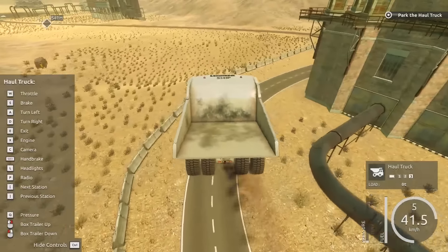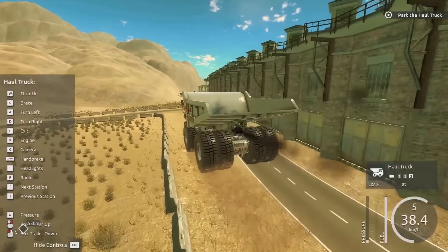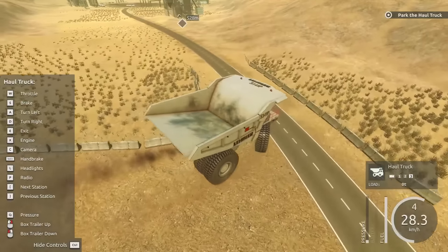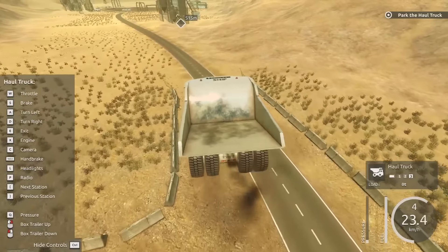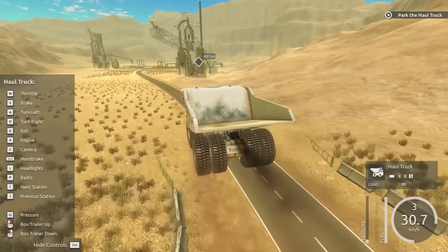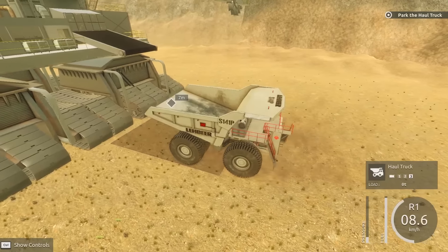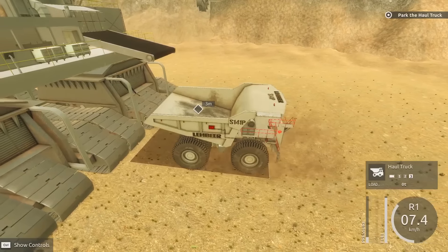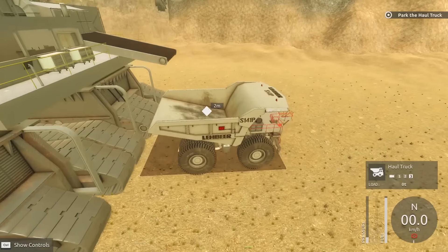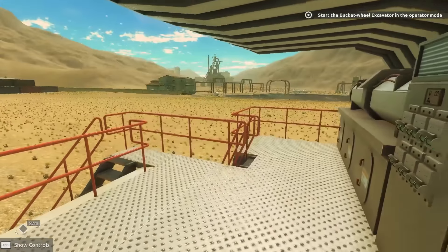Oh gosh, oh wow. This thing is actually like really slippery. It's sliding a lot — like it's drifting. Check this out. That's really weird. Let's get over there to our crane. We're backing this guy in. Let's go ahead and park it here. Turn off the engine, pull on the parking brake, and now we can start digging for real.